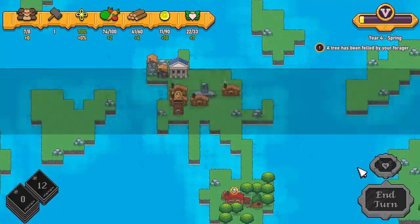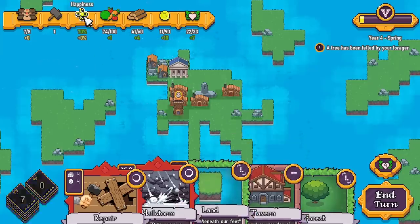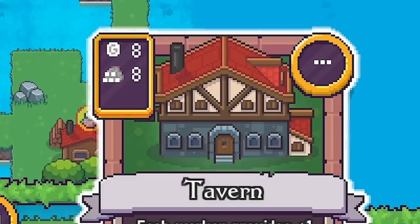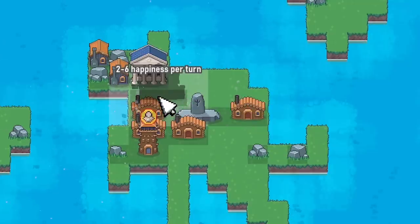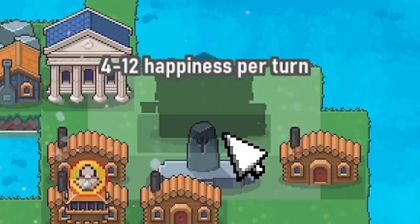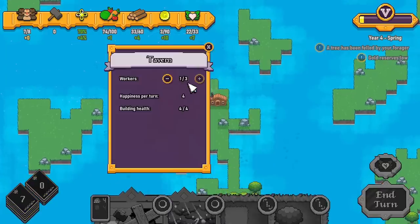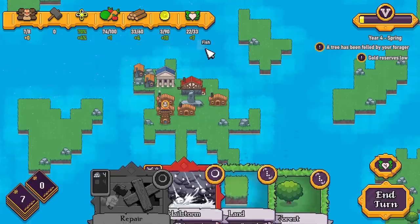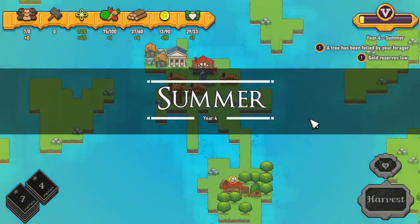On to the new year — it's spring. We've got that extra worker. Could be worth getting the tavern down, just to get some happiness each time. What does it cost? Eight gold and eight logs — yeah, sort it, why not. We've got to have houses in range, and that gets us four to twelve happiness. We'll shove that there, put our new worker in, and he's going to get us four happiness every turn — we'll be up to 100% in no time. Everyone's happy in this land.